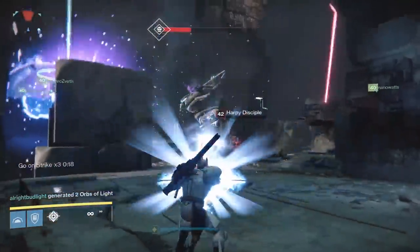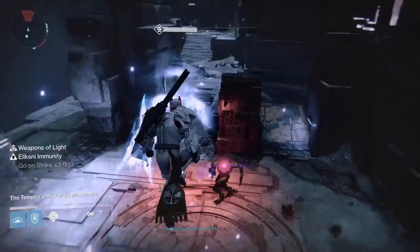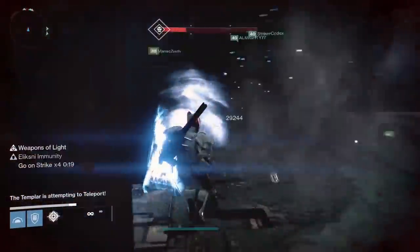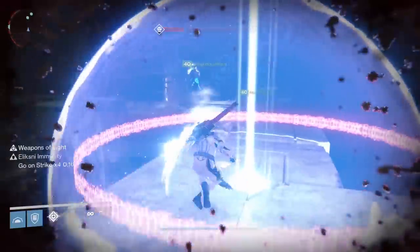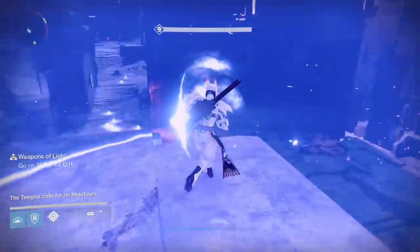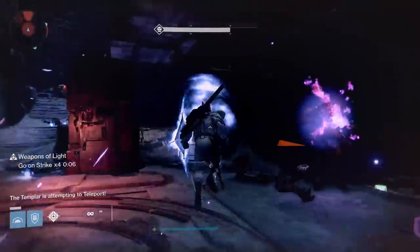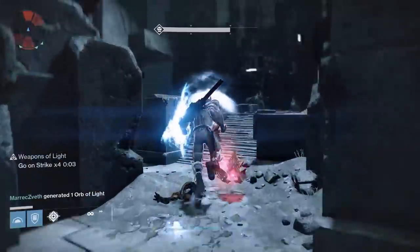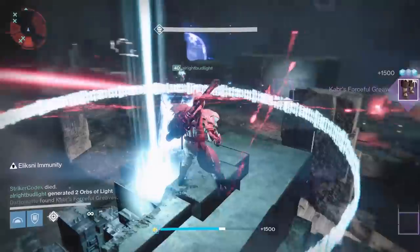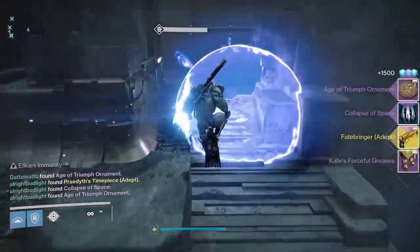I'm like 99% sure that one of the raid challenges for the day one world's first completion will probably be to kill the Templar without letting it teleport at all, but we won't really know until May 22nd. Also, while all of this is going on, Oracles are going to be spawning into the room during the boss fight. They won't be as numerous as they were in the Oracle phase, but they are there, and you're going to need to make sure you're paying attention to them in addition to fighting the Templar. Keep having the relic wielder de-shield the Templar when you can, do big DPS, stay alive, and boom — boss phase over.